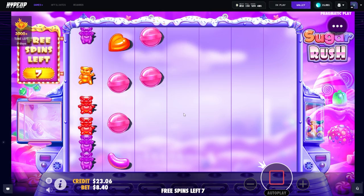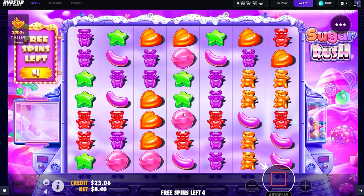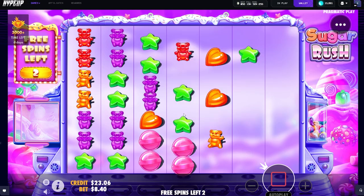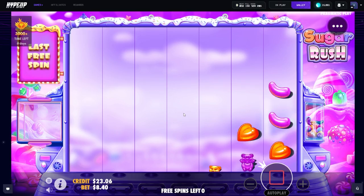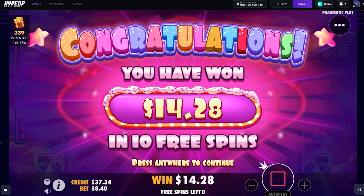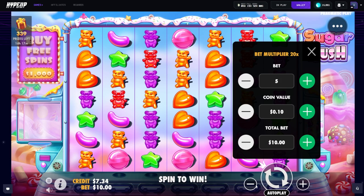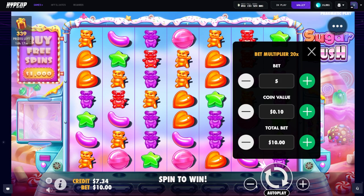Maybe a miraculous comeback... damn, this is rough though. This is one of the worst Sugar Rush sessions I've had. Retrig it please, please retrig, be kind. Just a toxic little double scatter at the end — classic behavior. 30 spin — and it's a loss. Seven dollars and a dream.